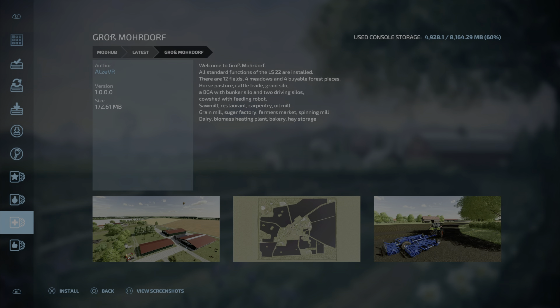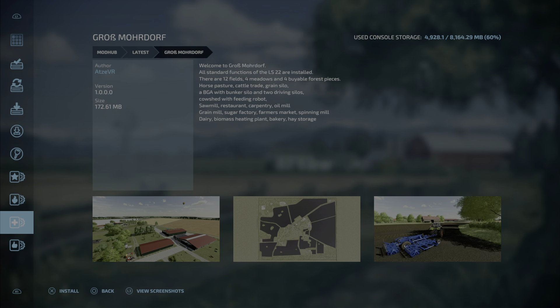The next new map — I'm not even going to attempt the name. I don't even know what language it is if I'm being completely honest. The author is AdSvr, 172.61 megabytes. Welcome to Grob Mordorf — I guess, it sounds like something out of Lord of the Rings. All standard functions of FS22 are installed, there are 12 fields.